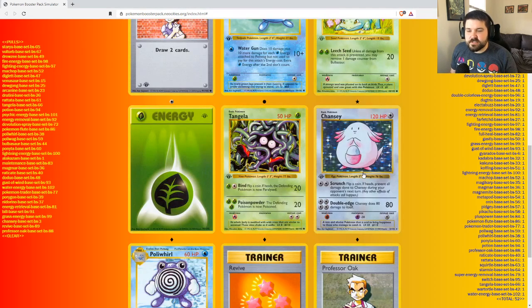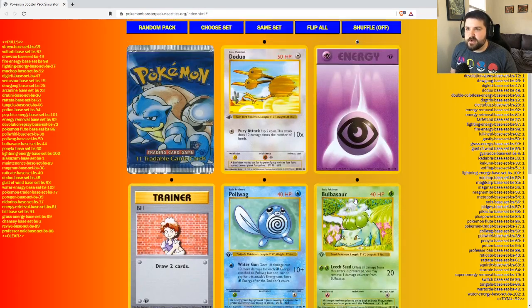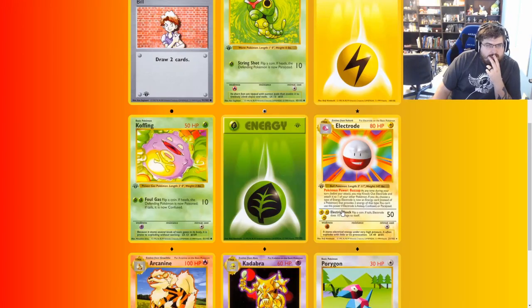Our first Chansey — Chansey is really relevant as kind of a stall. Professor Oak with a Revive. Wow, that's a really good pack.